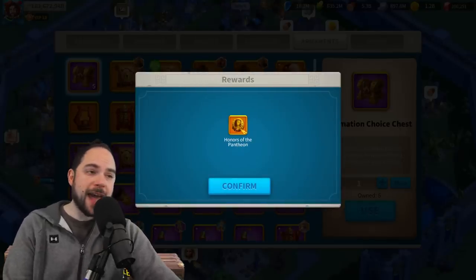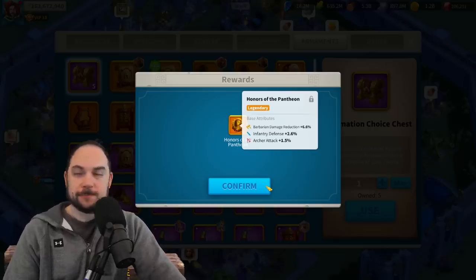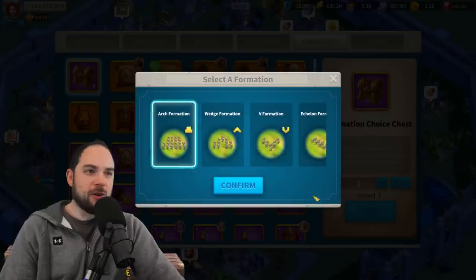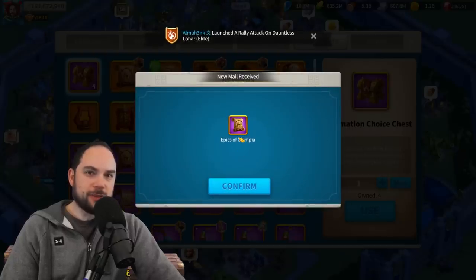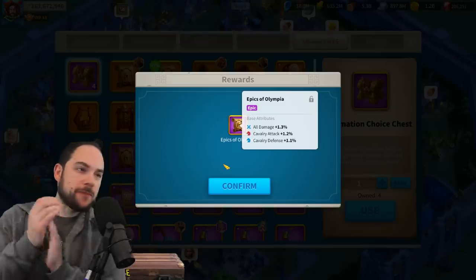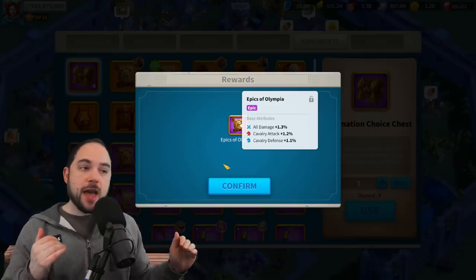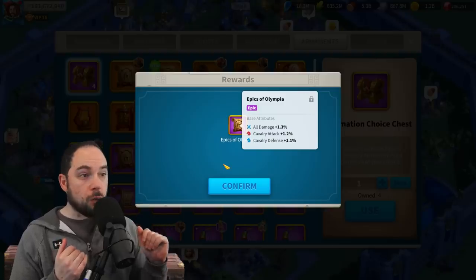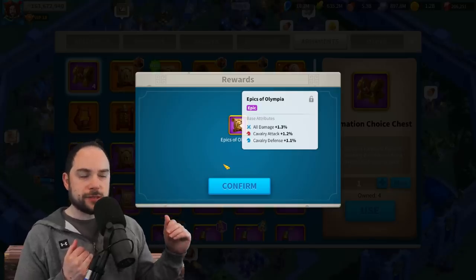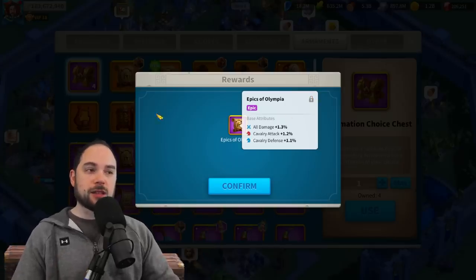Another legendary — please, come on. Infantry defense, archer attack. Wrecked. Five more to go. Wedge, Epics of Olympia — perfect roll! Perfect roll! That's pretty good. Health would be better than attack, and the stats are a little low. You could look for around 2% for some of these stats, but all damage at 1.3% is actually very high. That's a lock — that's an upgrade.